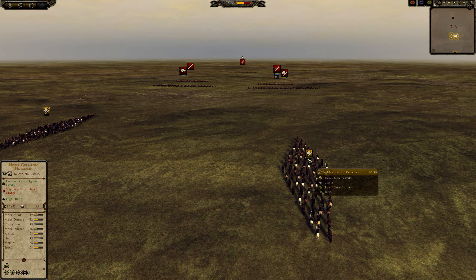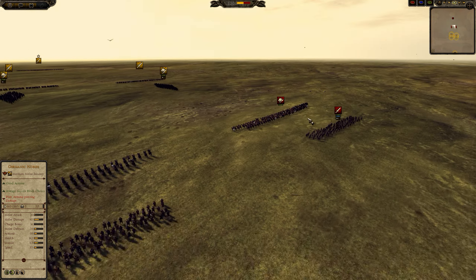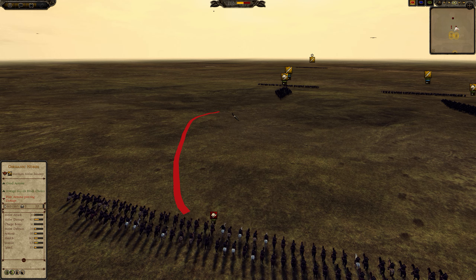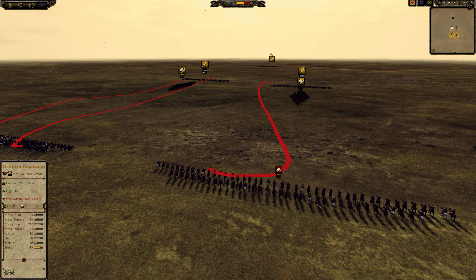What we're going to be doing here is have Noble Germanic Horse in Diamond Formation charging into Germanic Lancers 2 ranks deep, and Sarmatian Catafracts 2 ranks deep. The cheap Shock Cavalry is going to continue through and get at the Elite Guthersai.